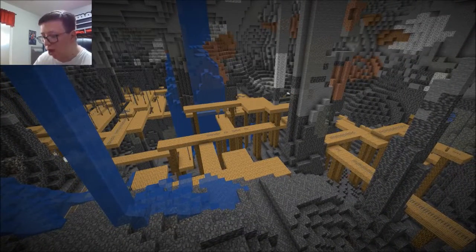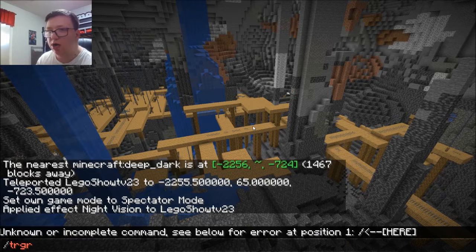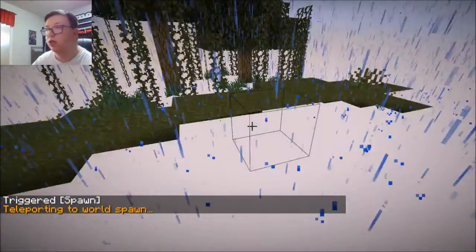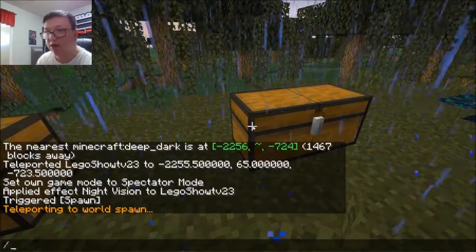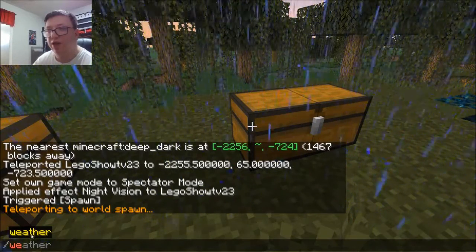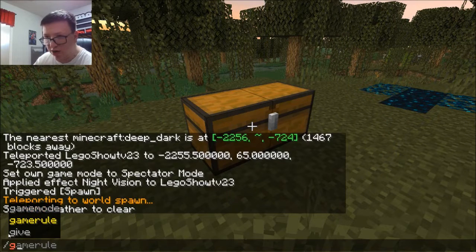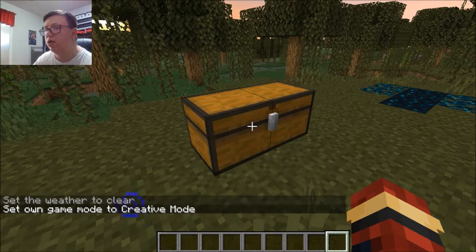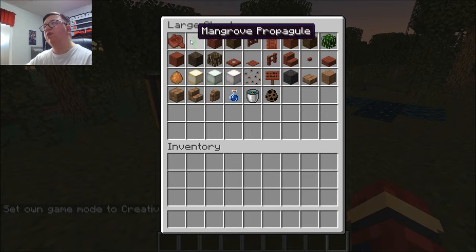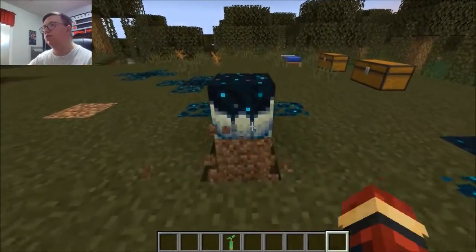Now let's get back to the swamp area. We're going to clear the weather and switch to Creative Mode. So we have all the mangrove blocks, but we don't have the actual tree yet. We should probably get rid of all this Skulk since we're done with it.